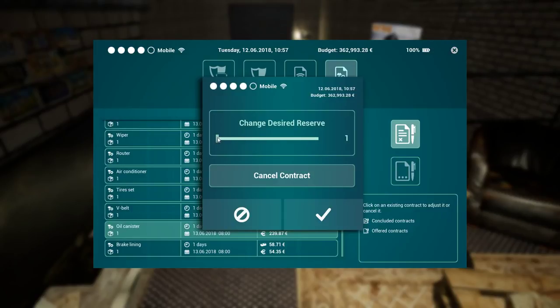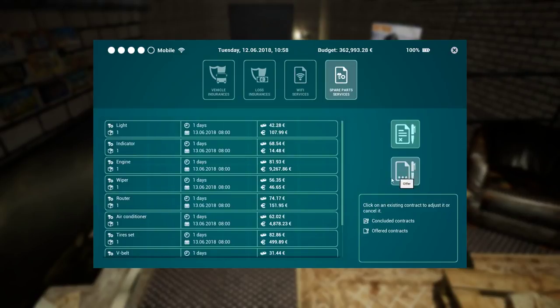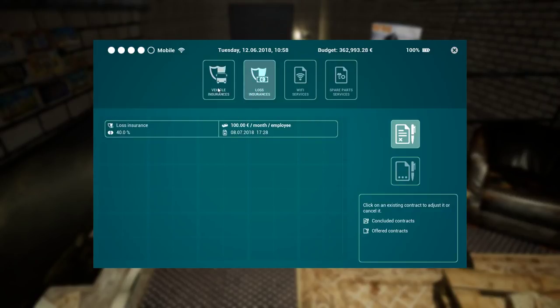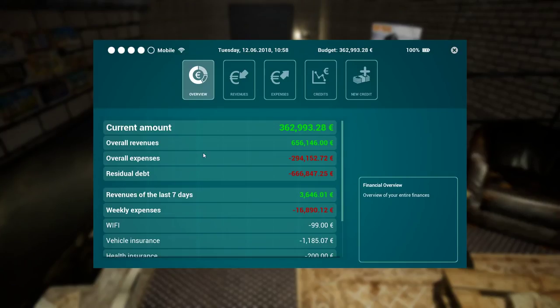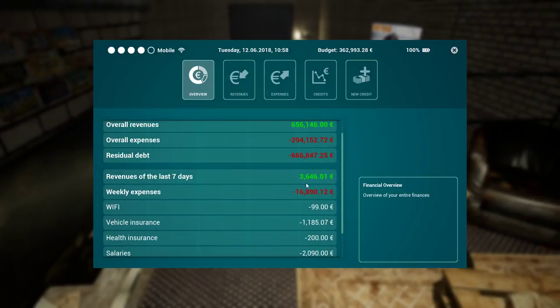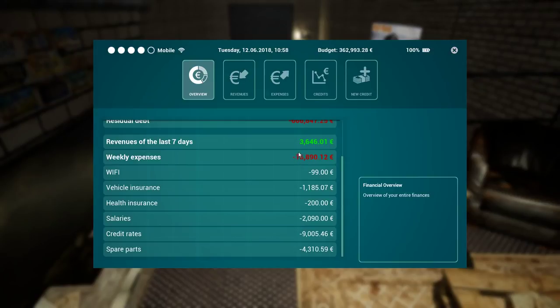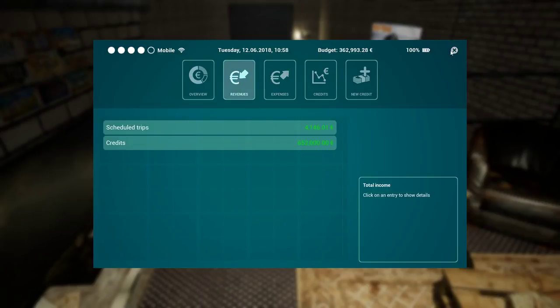I can increase the oil order quantity. We're almost over our storage limit! Let's see how we're doing in terms of finances - current amount, revenue, expenses, residual debt, weekly expenses. We're not earning a lot - we need to earn much more.